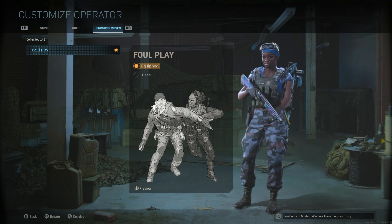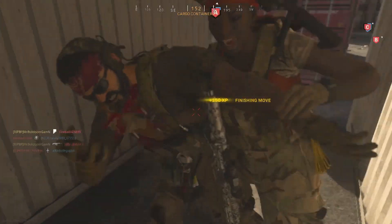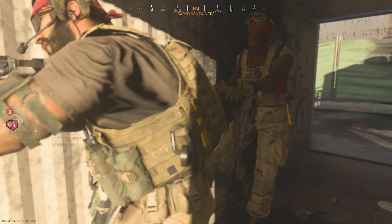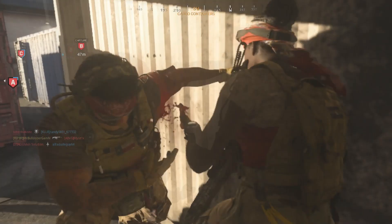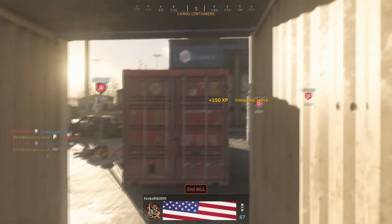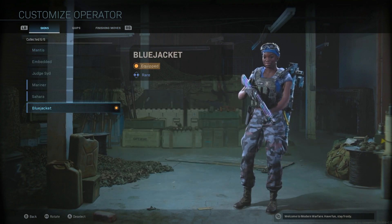Now here is the Foul Play finishing move — I'll show you what that looks like. Catching this person in the trailer, waiting for somebody to come to A. Let's slow that down — it looks a lot better slowed down. At first I thought she kicked him in the butt, but she doesn't — she kicks him in the back, then a knife to the armpit, comes around, and then the slice. Slicing and dicing. That is her finishing move.